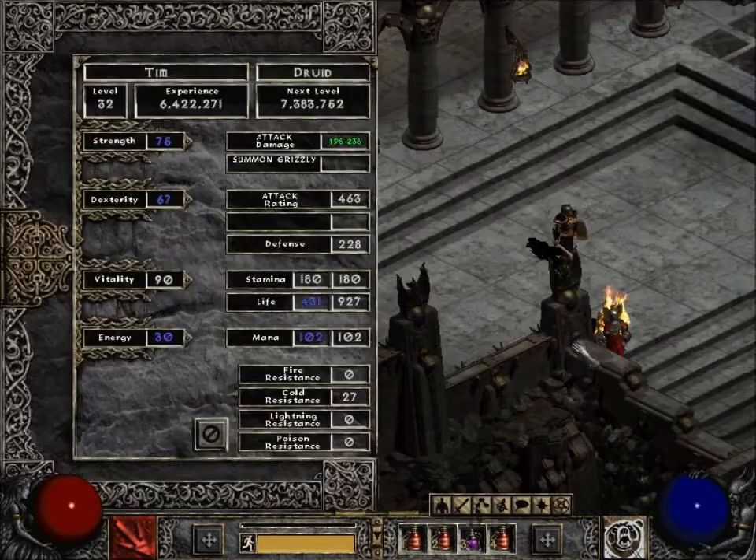My dude is now at level 32. Here's my stats: 75 strength, 195 minimum damage to 235 max.